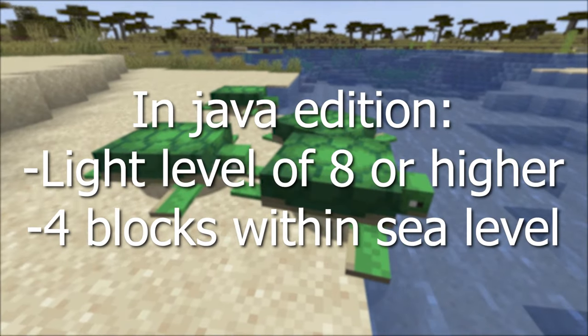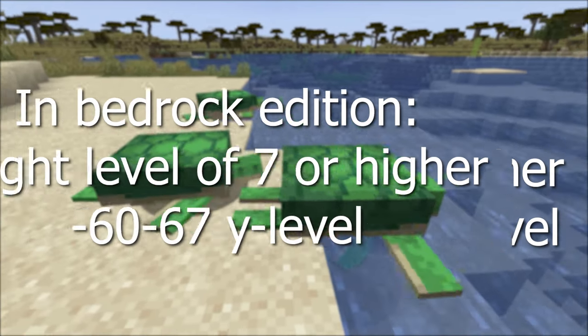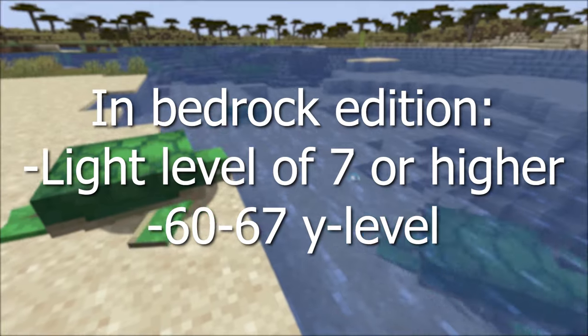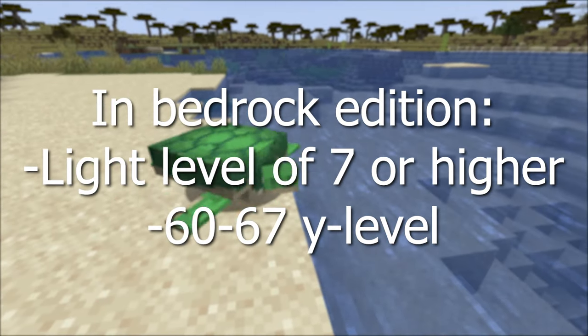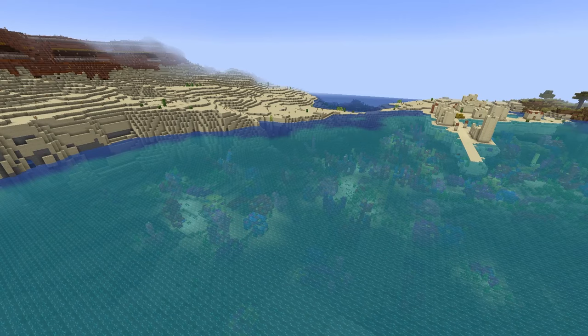In Java Edition it has to be a light level above eight and less than four blocks above the sea level. In Bedrock Edition it is a light level seven or higher and between Y level 60 to 67. The sea level in the game is at Y level 62.